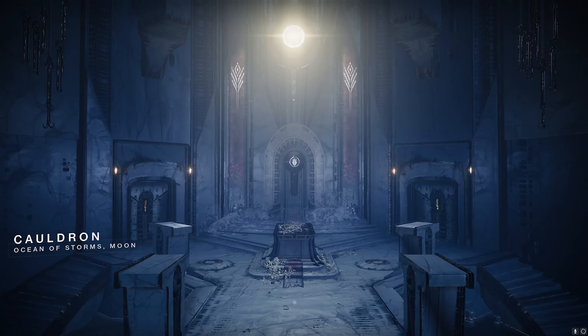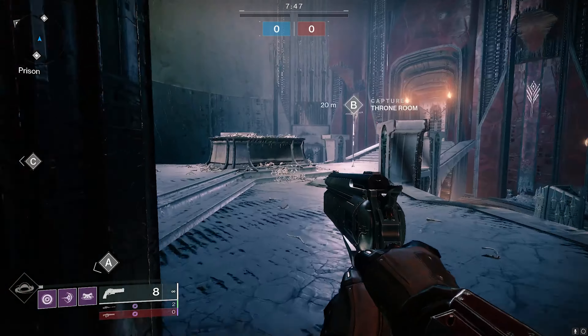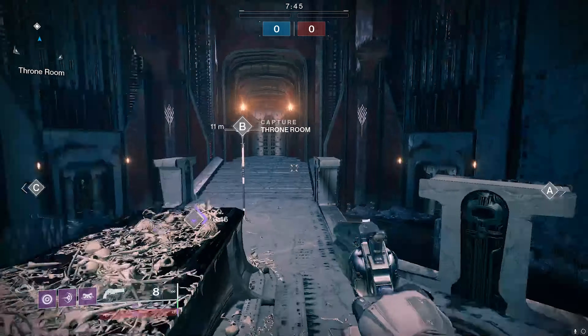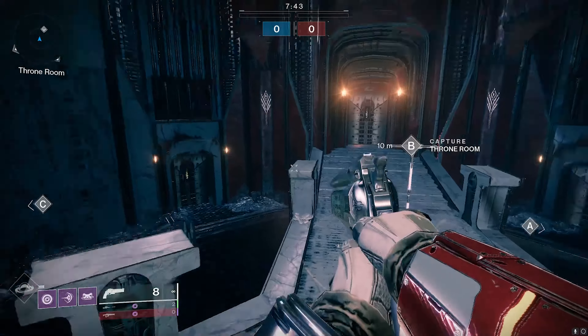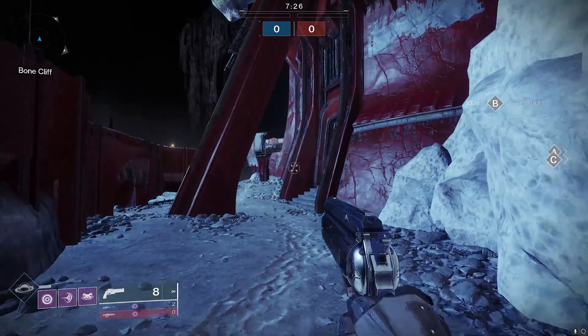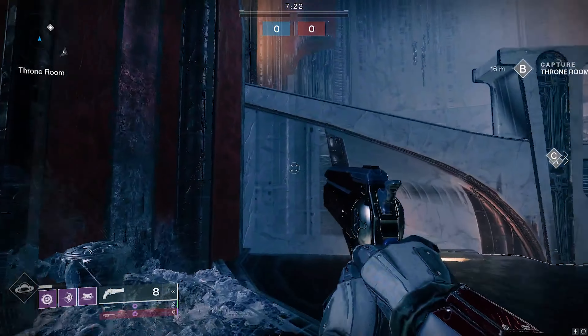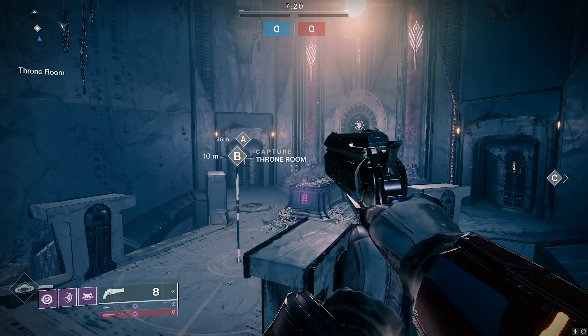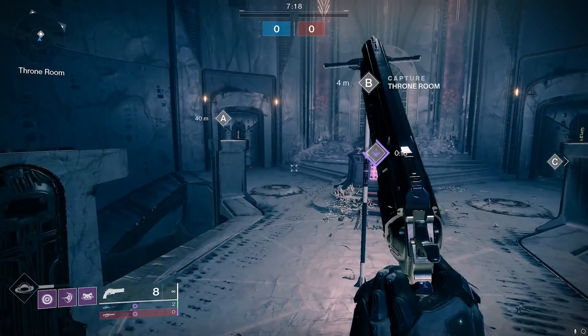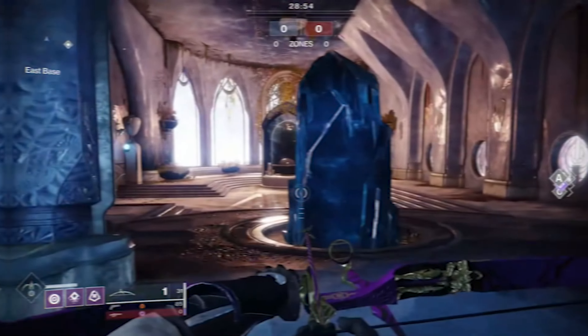The Cauldron literally felt like a boiling point with players melting their way to the center to capture B flag. Engagements could feel really chaotic. This was another Destiny 1 map brought into Destiny 2, and similar to Bannerfall, the faster movement in Destiny 2 knocks it down a little bit, making it rank in the B tier category.